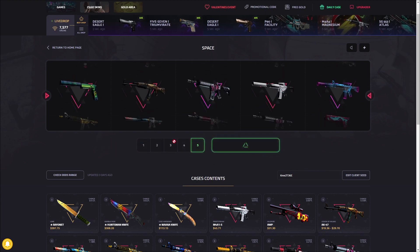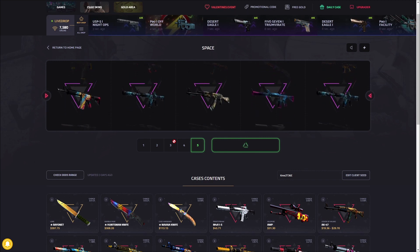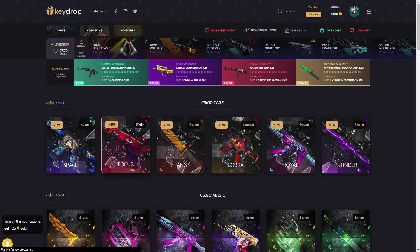This is the last one — if it could just drop a nice Bale Lore I'd be more than happy. It's not a Bale Lore but it's a pretty good pull — made a dollar 86 profit. Okay, so the next case is the Focus Case.